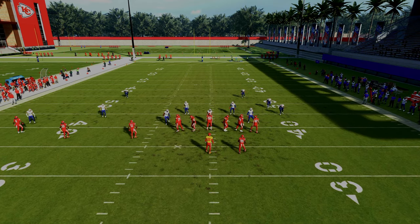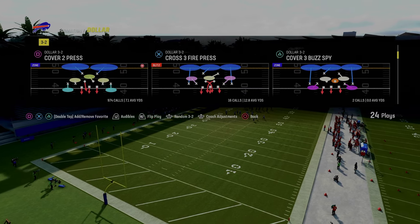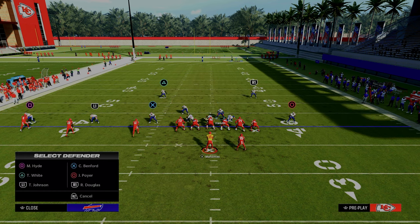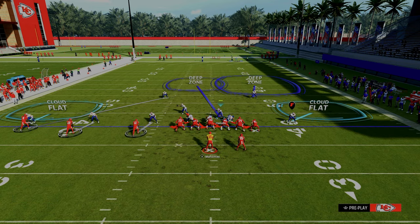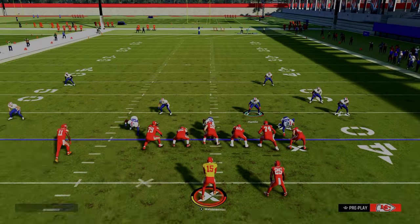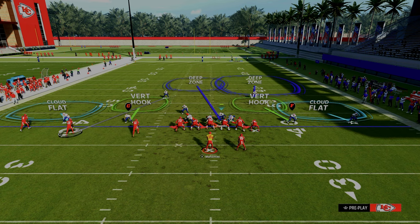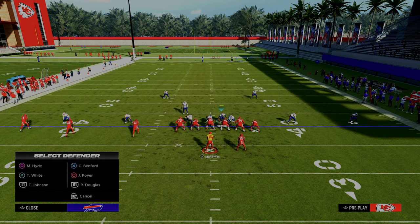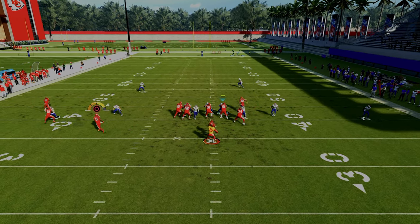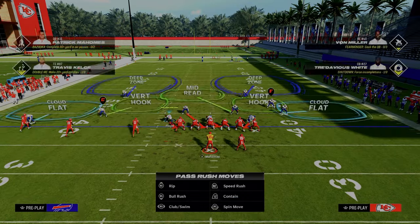Another thing I wanted to quickly touch on is the RPO Bubble — how do you defend the bubble out of Trips? What I like to do is A, you could go to that banner line setup that we talked about. You would want to mainly have your defense look something like what you see on screen — this is really hard to throw that bubble screen. Another option is if you aren't man aligned and you're base aligned, take the safety and man him up onto the middle Trips receiver. From there, you could do something fairly standard and then maybe roll the coverage over like so. By manning him up, he'll actually come over, help support the run, and you'll have enough defenders over there to be able to defend that. That's one of my favorite little tactics just in terms of stopping the run.